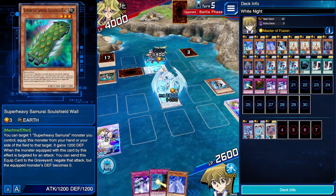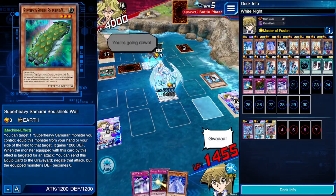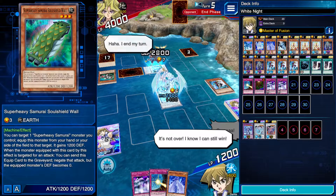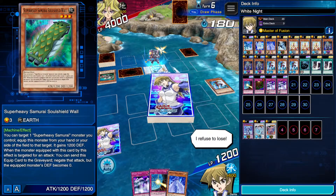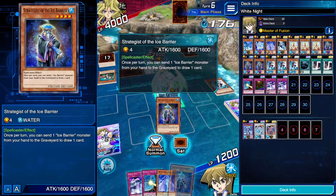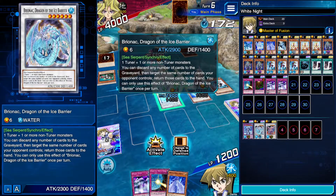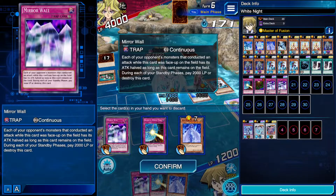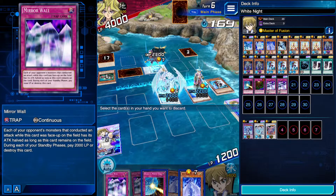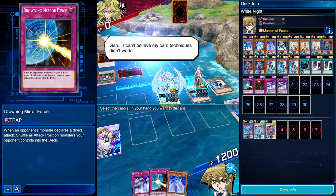As long as they don't boost him up to 2600 or above, we may be able to just win right here. So we're going to summon Strategist of the Ice Barrier, and then activate Brionic, Dragon of the Ice Barrier, discarding Mirror Wall and Drowning. I think they surrendered. Nice.